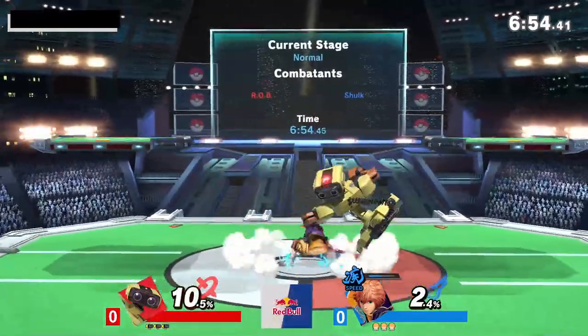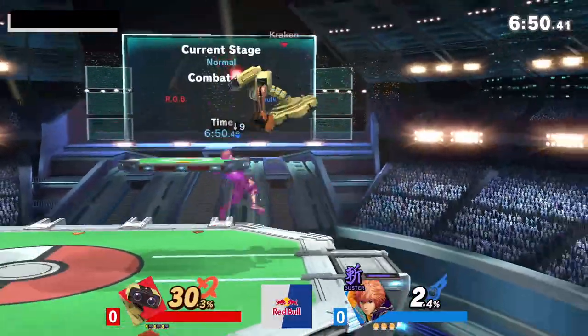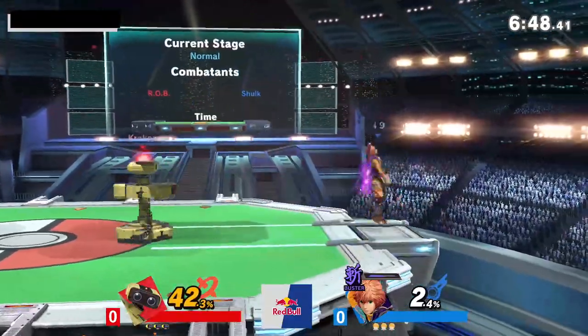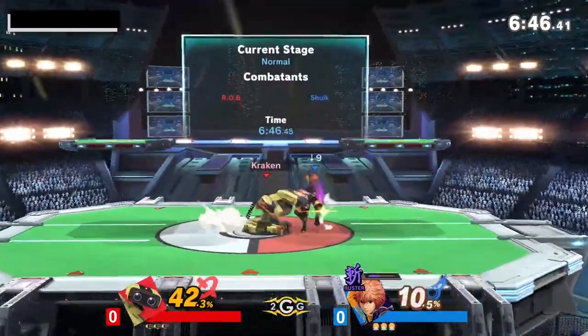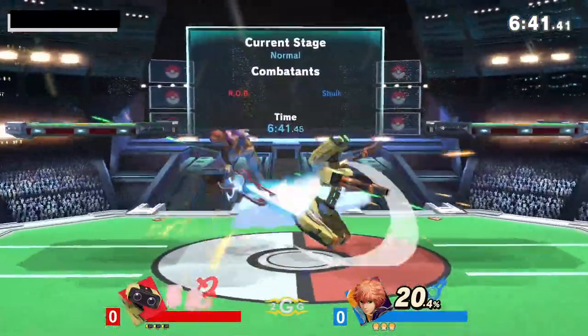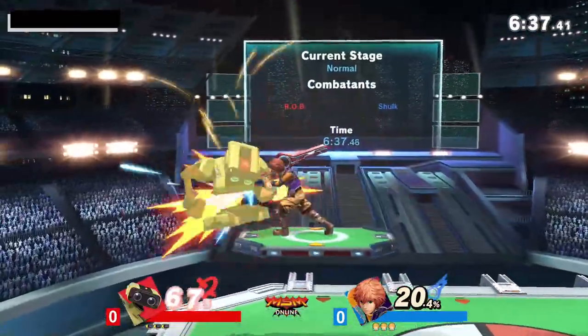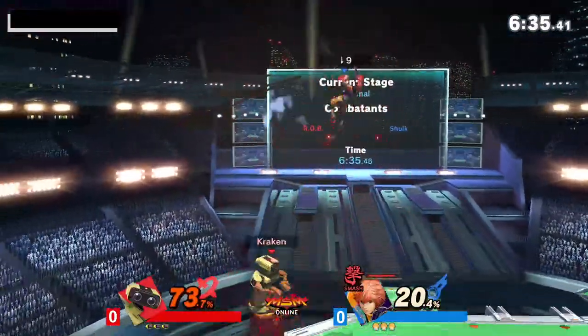Sharp vs Kraken. Sharp has decided to use his Shulk. It's really just a Smashdown challenge in which he can only play one character on the roster once, and after playing that character they get striked off.